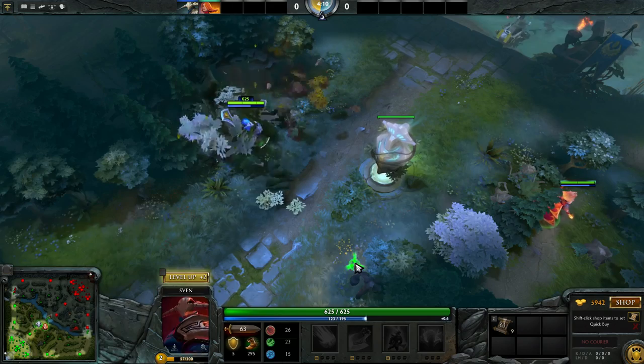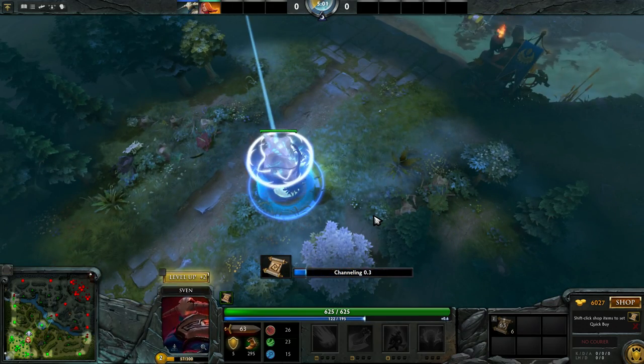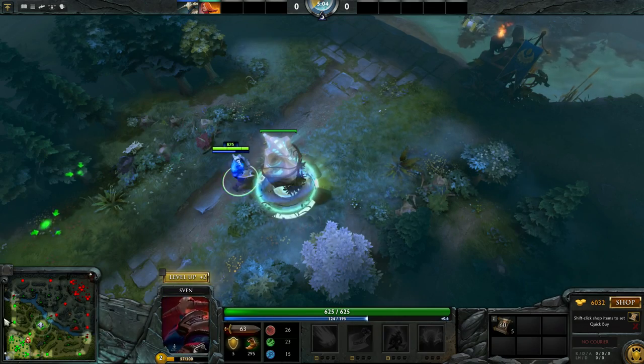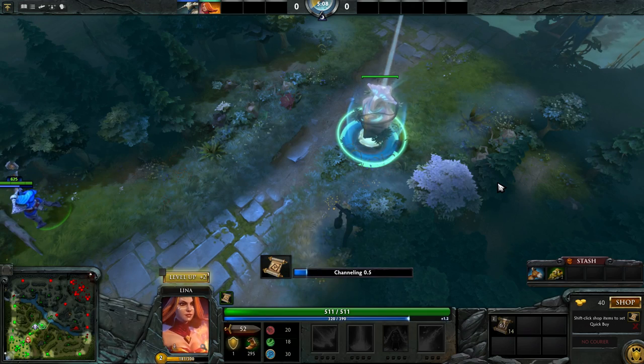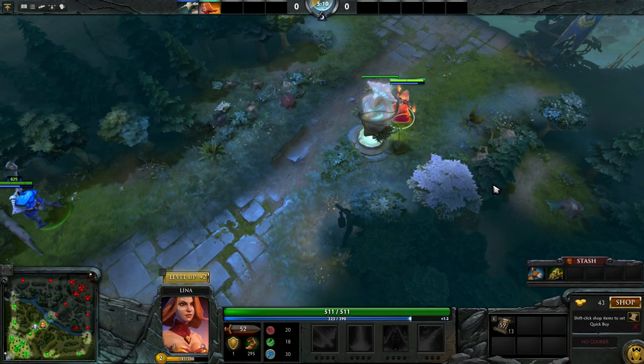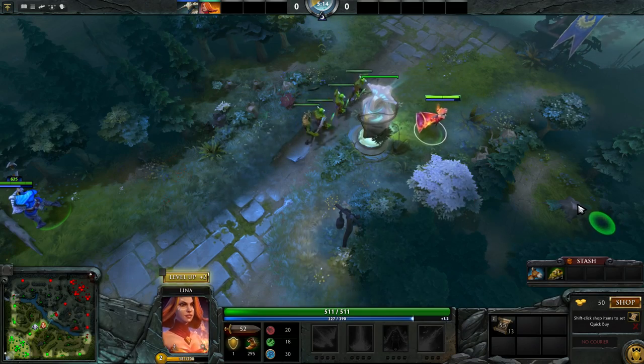Sometimes when you want to teleport to a tower under siege, it may be very risky against Mirana or Lina, who can stun you upon arrival. To avoid this, you can click directly on the tower when teleporting. When doing this, you will arrive at a random spot around the tower, thus making it impossible for the enemy to predict your exact landing spot.